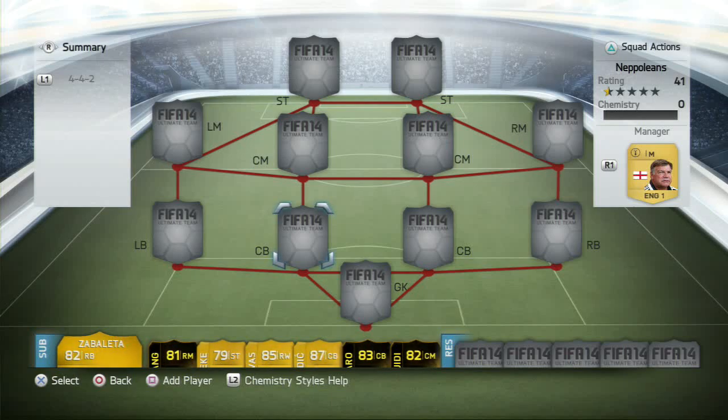But before we get into that guys, if you would like to purchase the cheapest FIFA 14 Ultimate Team Coins, check out cheapfootcoins.co.uk, a very fast and reliable service. The link is in the description.